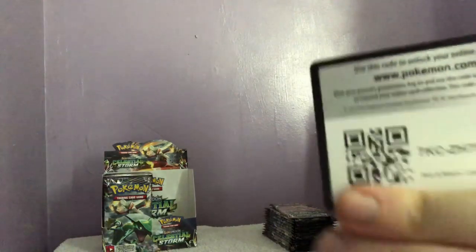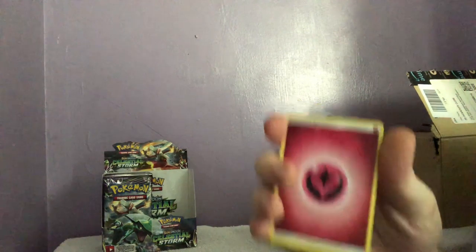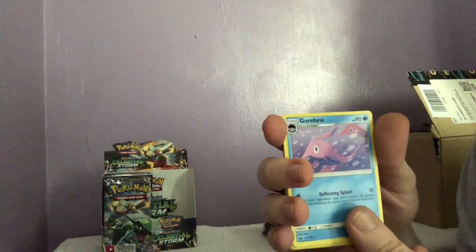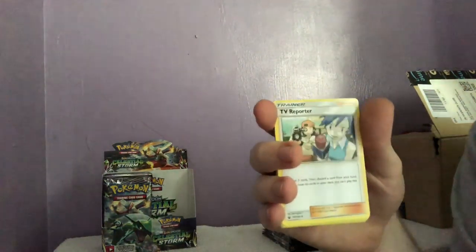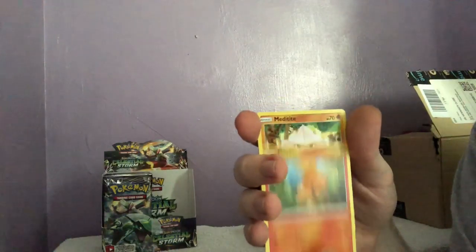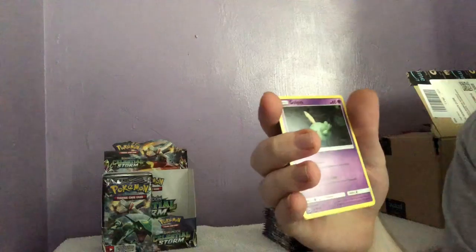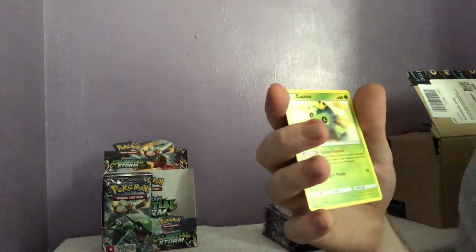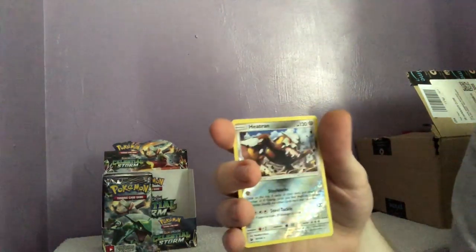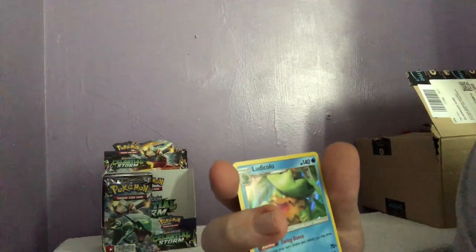Okay, there is the code — whoever wants it, I don't use them — one two three four. A fairy type: we have a Grubbin, a Nuzleaf, TV Reporter, a Torchic, a Meditite, a Chinchou, Gulpin. Heat Rotom and then our reverse and our hollow is Lycanroc.